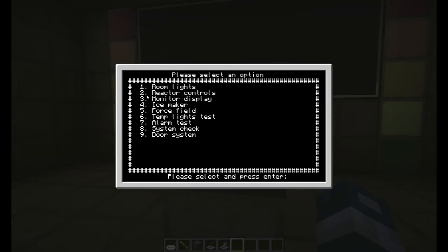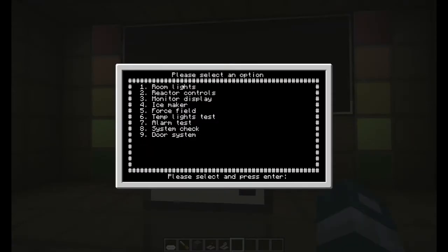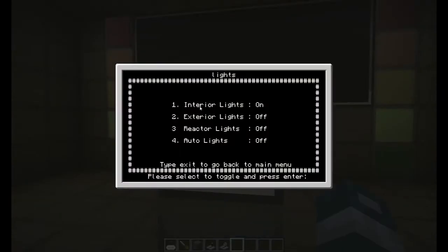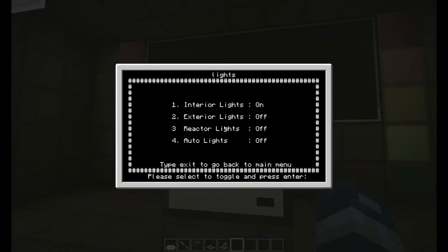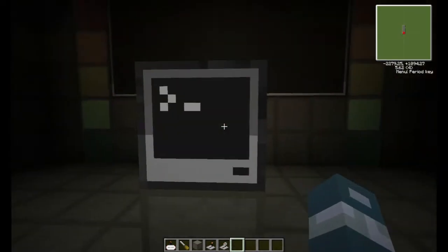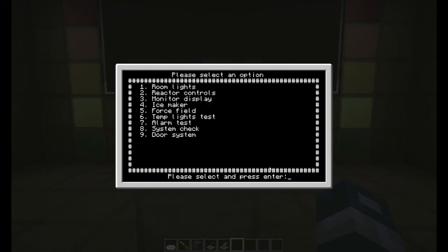I did a lot of improvements to the map and changed some stuff around in the back there. Right now what's working is room lights. It shows you interior lights, exterior lights, reactor lights, and auto lights. The first one — interior lights — they're on. If I press 1, it says off, and yeah, they're off. If I press 1 again, it turns them on. It says type exit to go back to the main menu. So if I type exit, it goes back to the main menu.